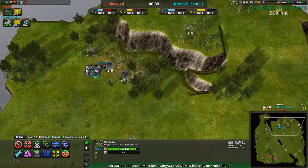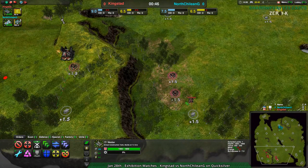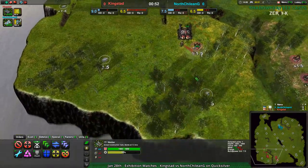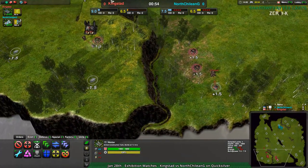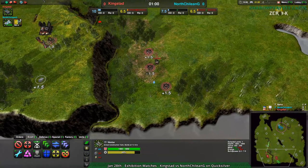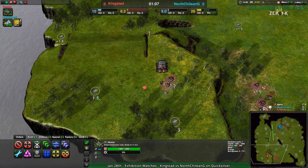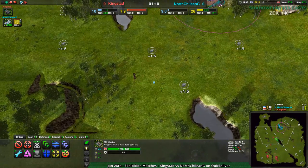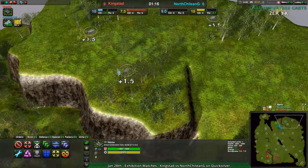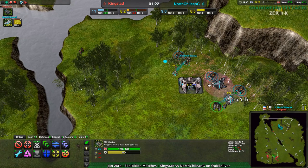The only downside is that if you're up in your main base, it's harder to get units out onto the field, so you often see players jump down with a recon commander and then build up — also for expansion purposes. Kingstad doing the same thing. Building up a little bit in their main base but mostly being aggressive, building out very rapidly. That is a great way to start out a game. Building up outside of your base is a bit riskier, but usually worth doing, especially given that North Chilean G doesn't actually have anything in their main base to expand with.